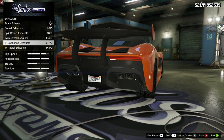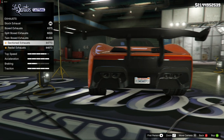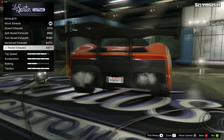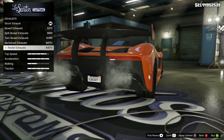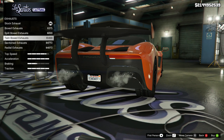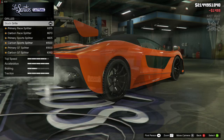Then we've got the twin bore, the sectioned exhaust which actually looks quite good in there, and then we've got the radial exhaust. All of the options look pretty sweet. My favorites were the twin box, so we're going to go with the twin box.